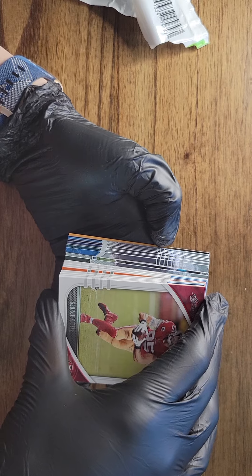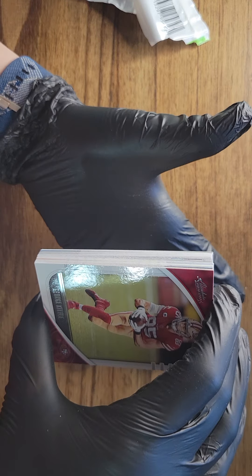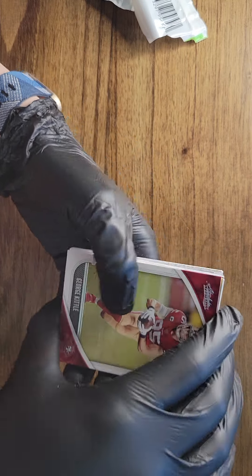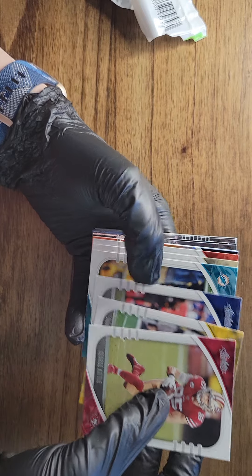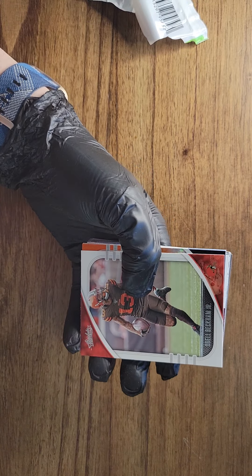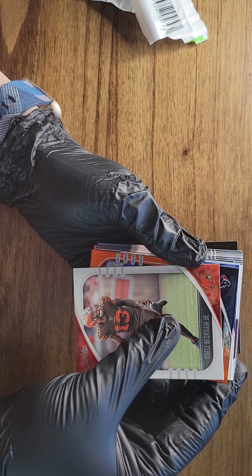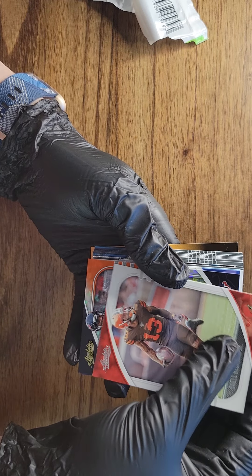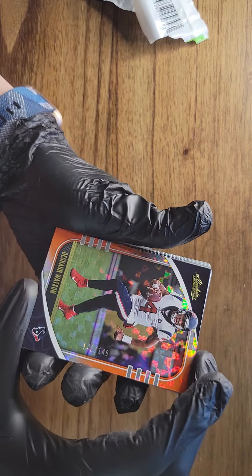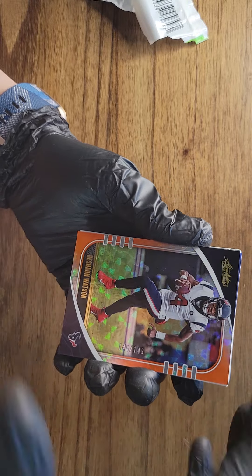I do see a short print in here — finally! I didn't get one in the last box. Hopefully we get somebody good here. Let's find out. Being that it looks orange, it'd be awesome if we got an orange Joe Burrow to match the team color. But let's see what we get. It is definitely not a Burrow — it is Deshaun Watson, numbered to 149. Nice card, wish it was someone a little bit better, but looks good.